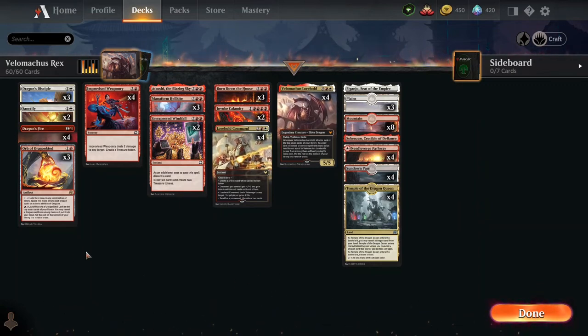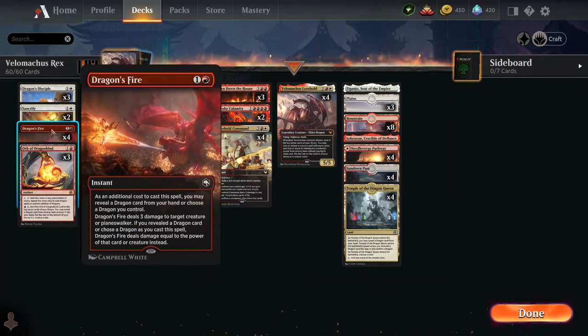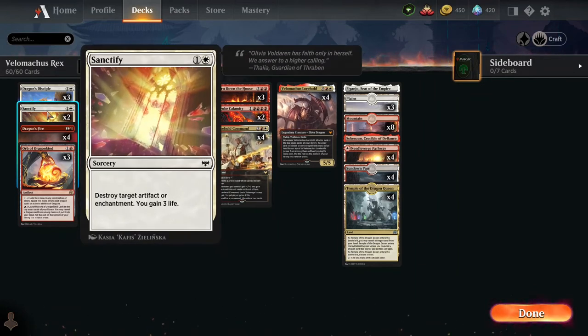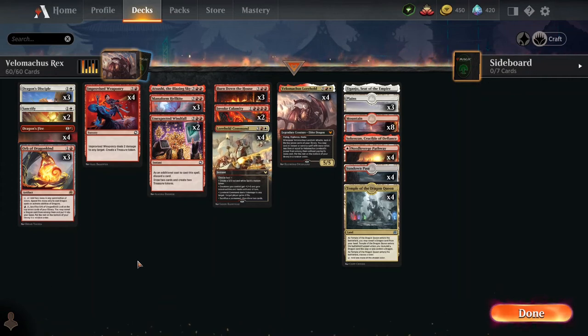Even in the games where we lost, we did well. It wasn't overwhelming — we didn't completely dominate. But the deck played well and it was fun to play. Velomachus was the best thing in this deck and he always does awesome. We had plenty of instants and sorceries to help him out. Dragonfire with Velomachus — oh, that is so good. Sanctify for taking out artifacts, and getting that life gain works so well.